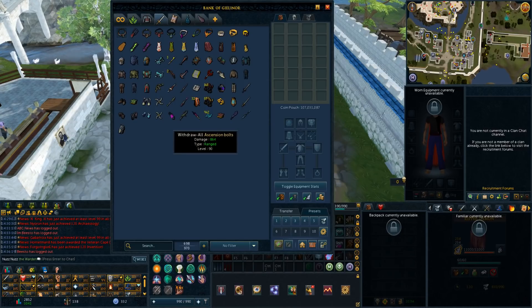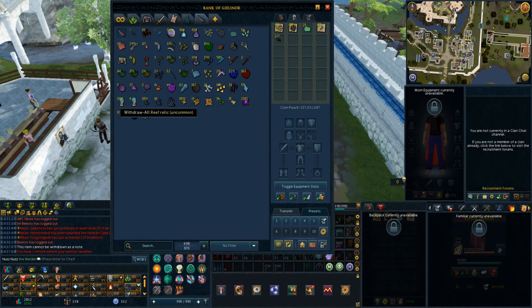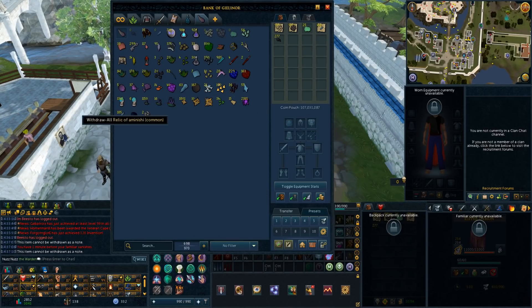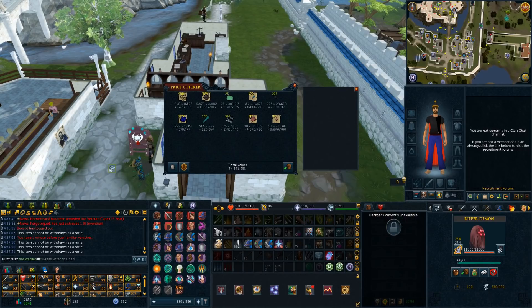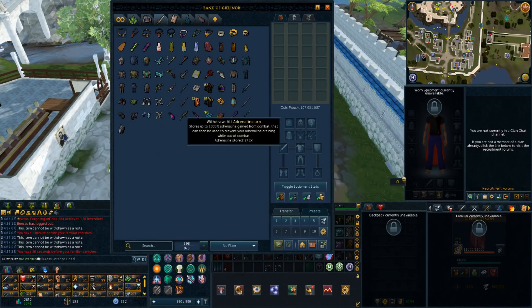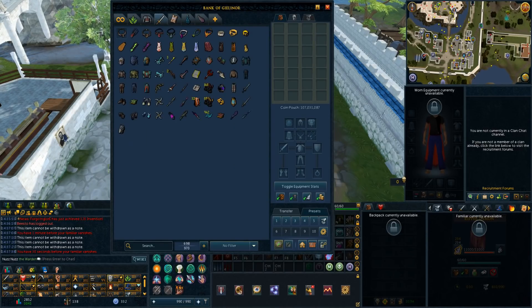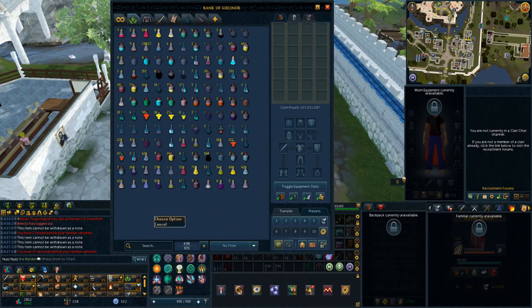Now we're going to get into the final tab, which is my current loot tab. There's not a ton here, but I have been saving it for quite a bit. A lot of this is from Raksha, as you can see. We have some relics from the elite dungeons down here, and then just random stuff. Shadow spike up here, laceration boots are kind of the biggest drops in here. The normal drops have really been adding up — 65 mil in those. I've been saving this tab and I hope to save it up to like a bil and sell it on a future road-to-party-hat video. So look out for that.